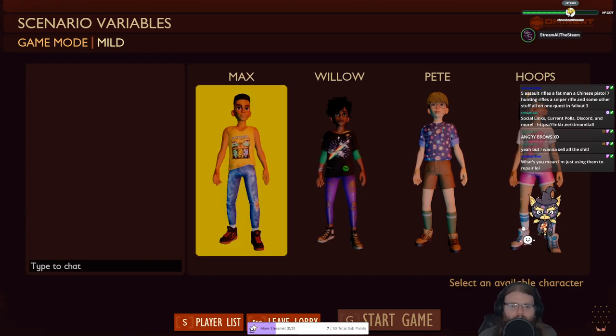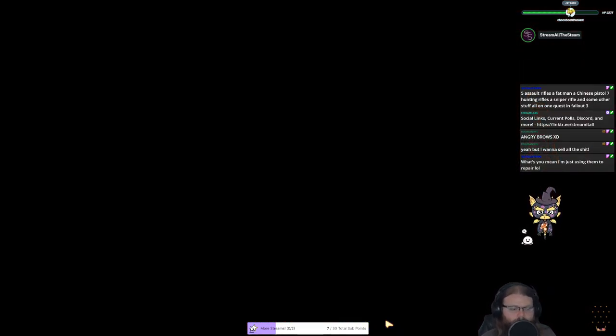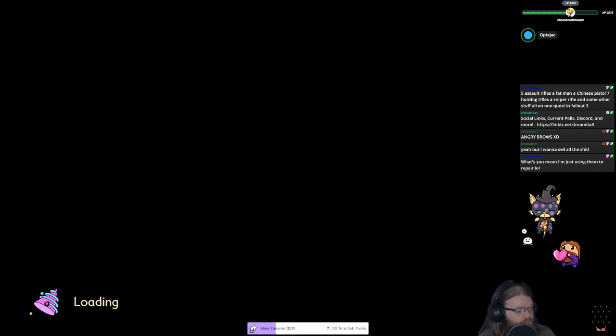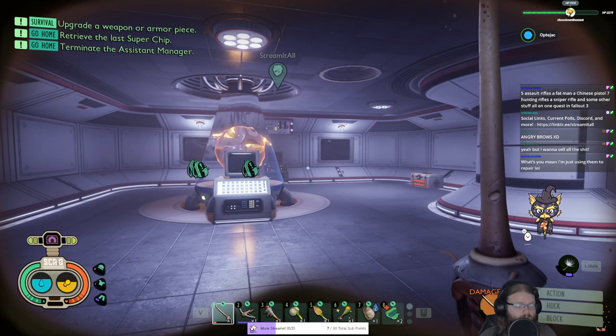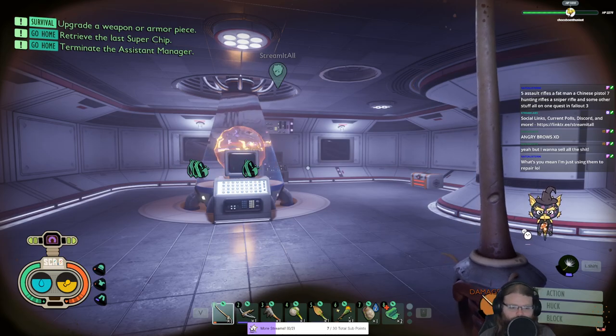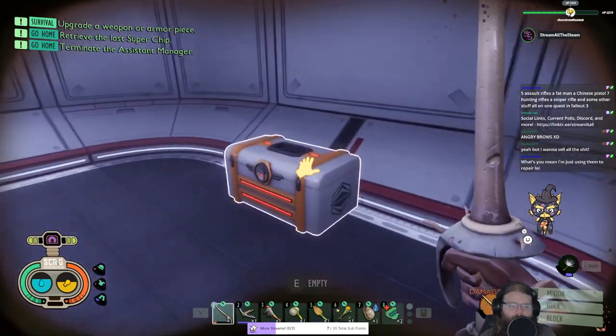Oh, they added a base coziness system, so the more cozy your base is, you get a buff. That's cool! It decreases your hunger, your thirst, strain, and slow healing - so it'll heal you as well. That's pretty cool honestly. At least it gives a reason to use decor as opposed to just having it look nice.